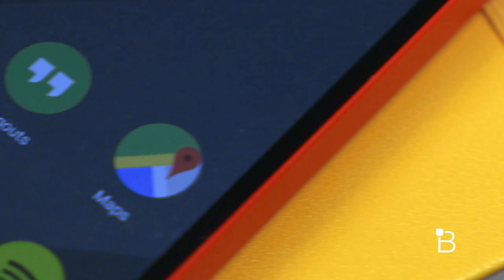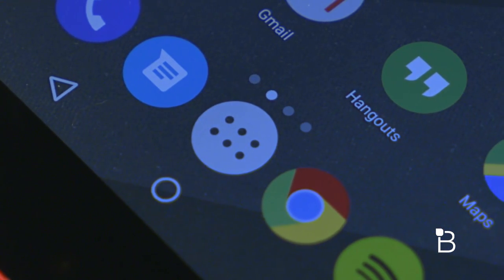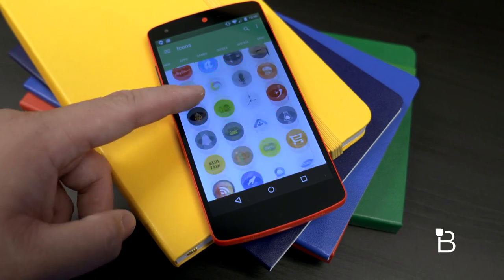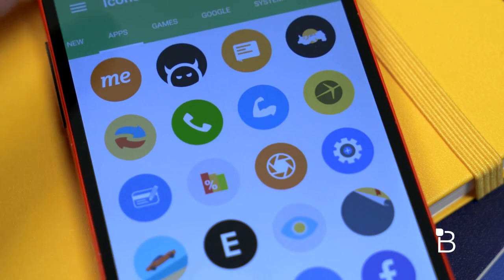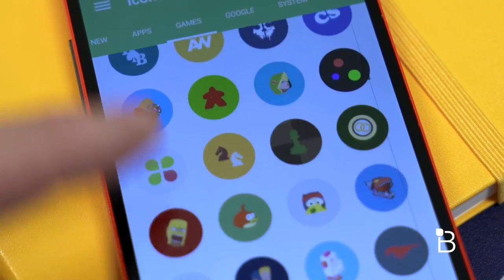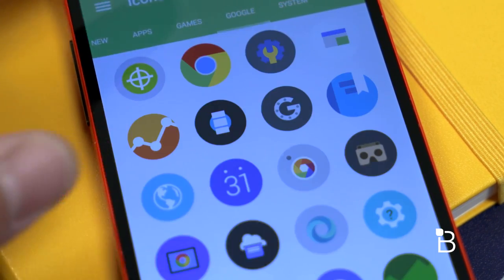Elune is currently on sale for just 99 cents from the Google Play Store, whereas before you'd have to pay $1.99. Elune offers more than 3,000 icons that are constantly being updated every week. Icons look pretty sharp — the colors aren't as faded or flat as Rufus, though the colors in Elune really pop. You'll also get 31 wallpapers to go along with this Icon Pack and the ability to request icons that aren't themed, similar to Rufus.